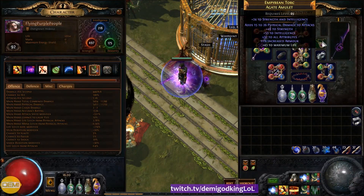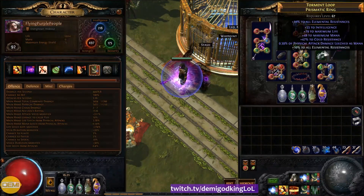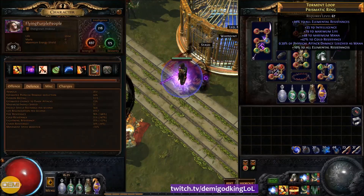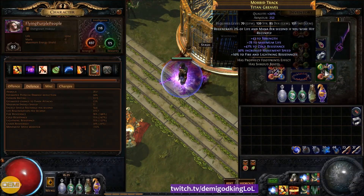For the amulet, I needed a lot of intelligence, so I got one with T1 flat physical, a 24 implicit, 53 intelligence, 32 all attributes, and a shitload of strength and Dex. I just wish I had better life rolls, but I exalted the armor and crafted life back on it — it's a good amulet. For the ring, same thing — I needed the intelligence and more life. Ideally I'd want 'physical attack damage leeched as life' on it, but it's fine as is: basically life, intelligence, and resistances. Boots are the same — life and resists. Movement speed is nice but I don't really need it since I use Leap Slam primarily.